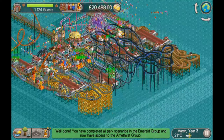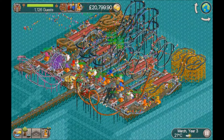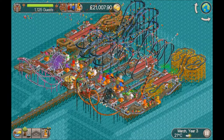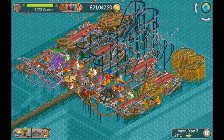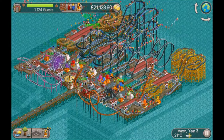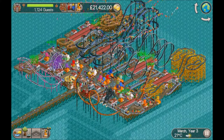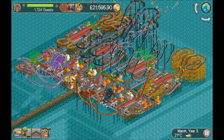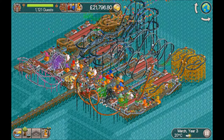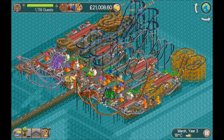Getting rid of the existing paths — I'm wondering, is it a bit of a cop-out? It's such an easy scenario. I think I'll play it again quickly with the existing paths, pile in as many rides as I can, and then just show the finished park as a comparison. So what I've got is a park rating of 999 with 1,100 guests, loan paid back, and about £21,000 in the bank. Let's see how that compares.